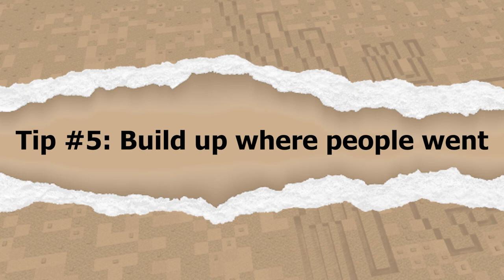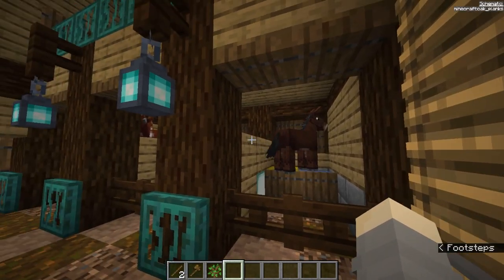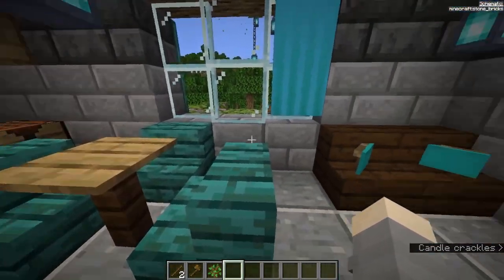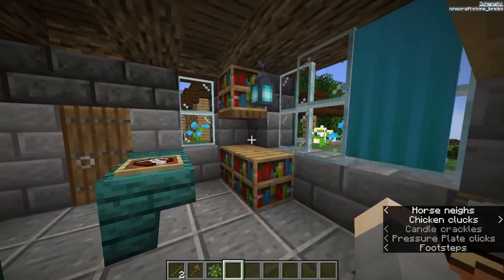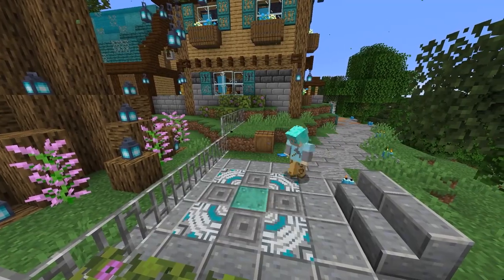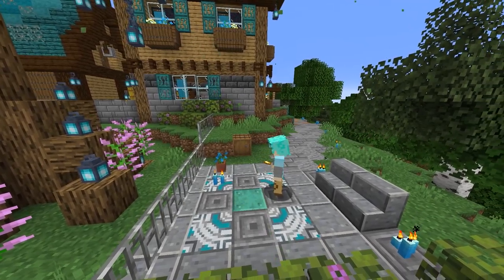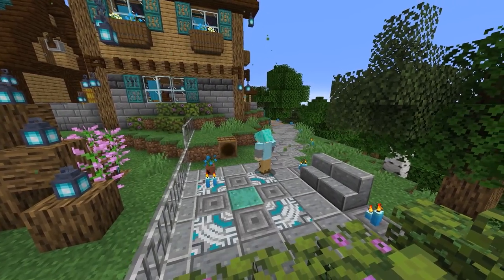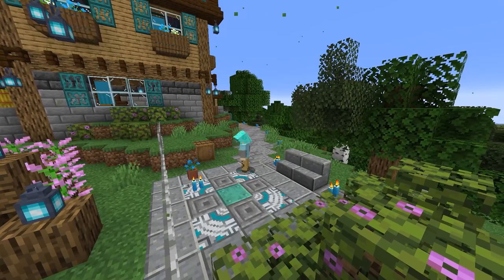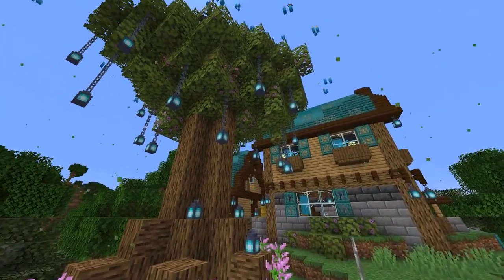Moving on to tip number five: build up where people went. Think about where people were in this site — where did they walk, sit, run, cook, eat, sleep? Those areas are more likely to have things that fell out of someone's pocket or something someone left unintentionally, and they're also more likely to have a lot more wear and tear on the actual materials. An easy example is the area in front of the tree — people might have left flowers, or put donations in the donations box, or left something important along the fence. Think about what they might have left — trash, gold, or something sentimental — and if any of that is interesting for the story you're trying to tell, try to work it into your ruins.